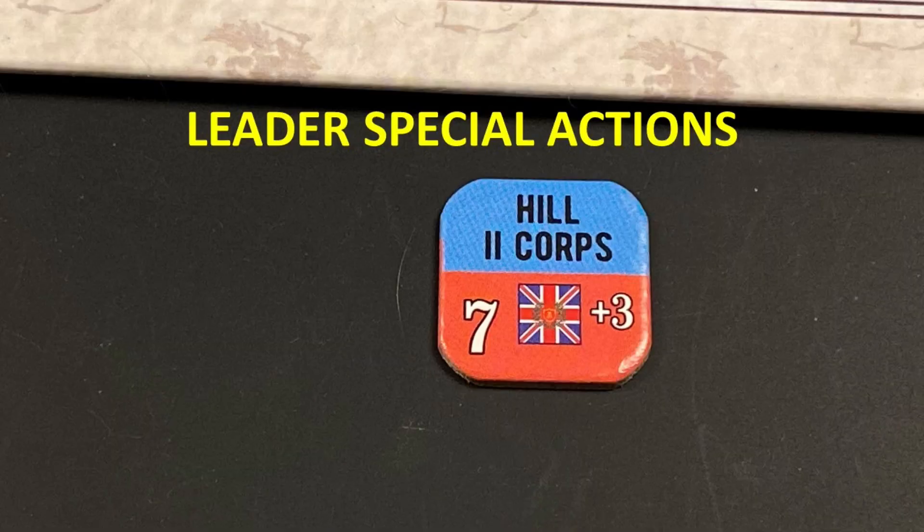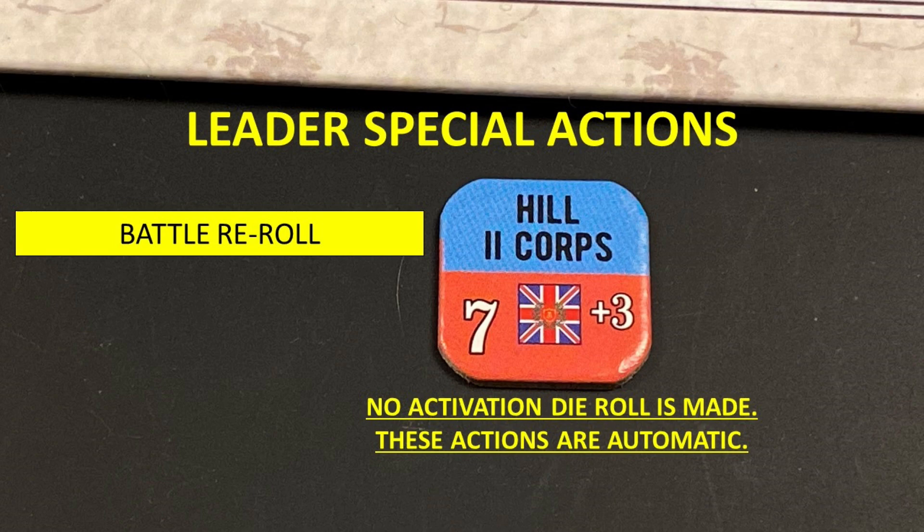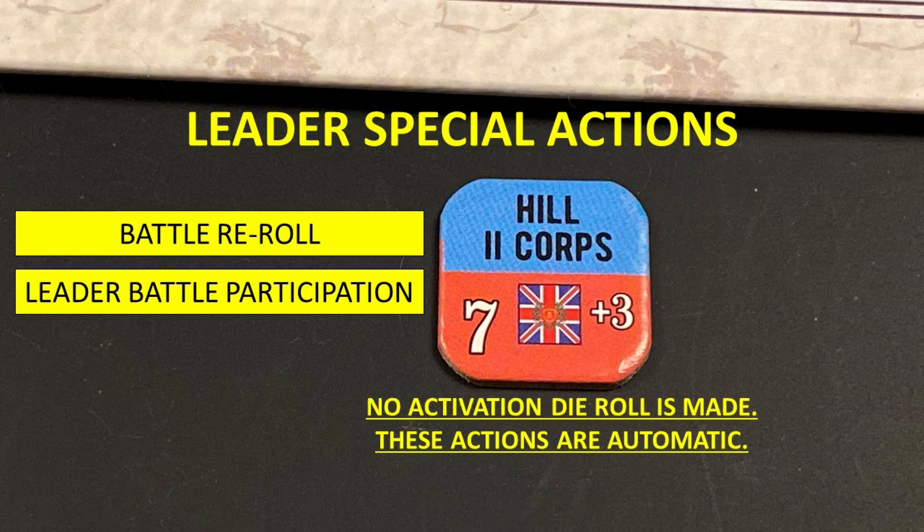Leaders in this game can also conduct special actions. The leader re-roll special action allows a fresh leader to re-roll his dice after seeing the results of both players' dice rolls in an assault — the leader has to be from the same formation as the point unit. The leader battle participation special action allows a fresh leader to add his battle rating to an assault after attack and defense values are calculated. Using a leader in any of these special leader actions spends the leader.